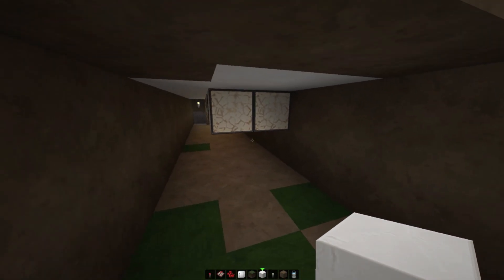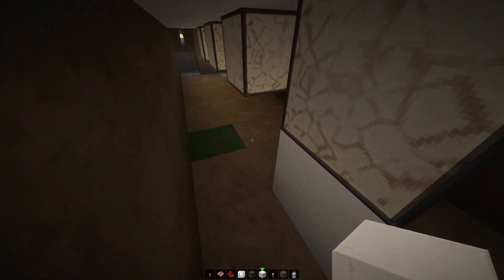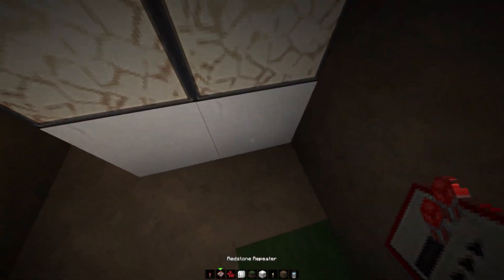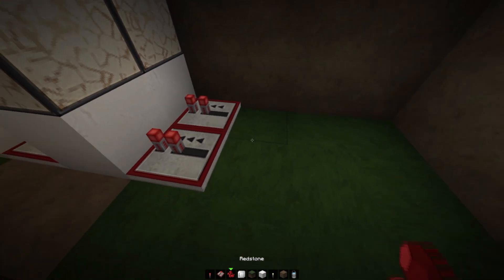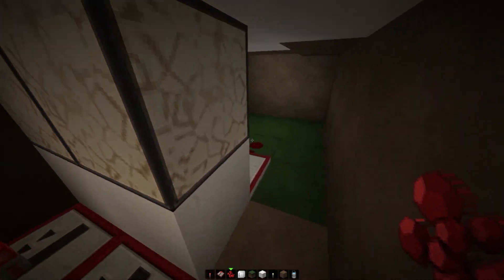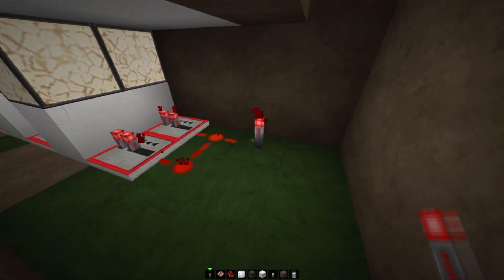I hollowed out an area underground where I could access my redstone lamps. What I'm gonna do is basically place blocks at the bottom and then use redstone repeaters to activate all of these pistons. Basically, my redstone repeaters are going through each block until it lights up each individual redstone lamp — and it's working.